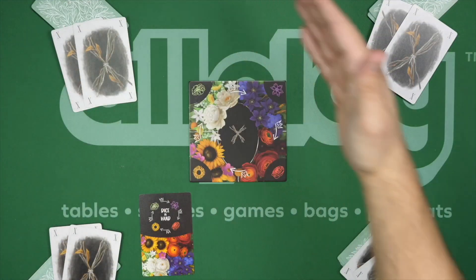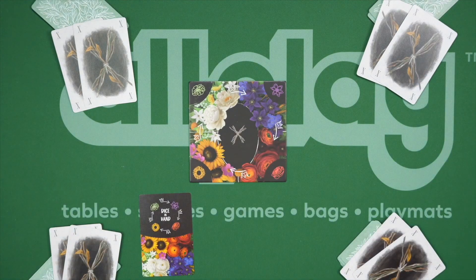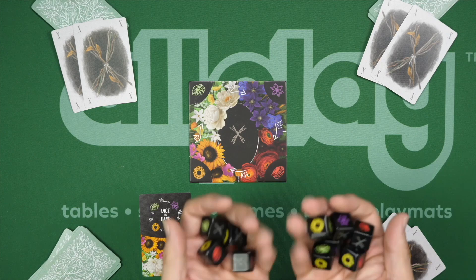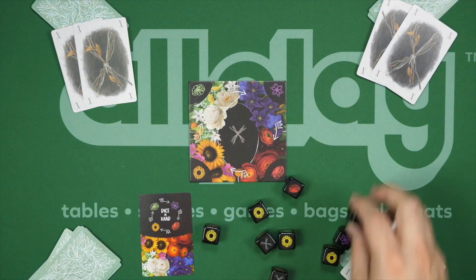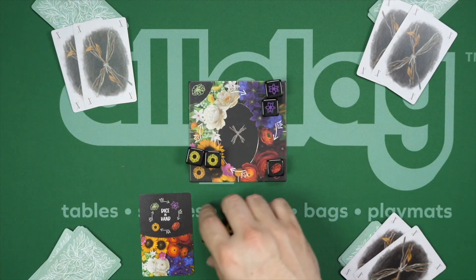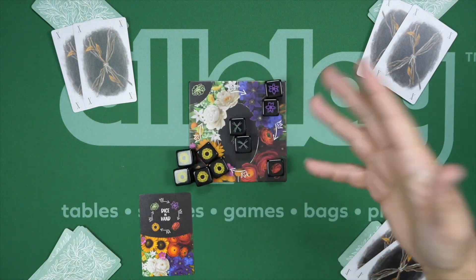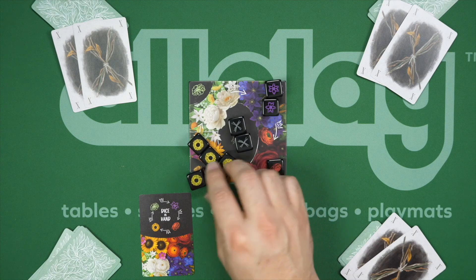To set up the game, in this case for four players, we're going to shuffle up the deck of cards and divvy them out to the players. Everybody gets nine cards. Every player also gets two X cards that they add to their hand. We roll a handful of dice and set them on this central board with whatever was rolled. We have the four different flowers around the outside. The X's go in the center — not everything will come up, and that's fine.